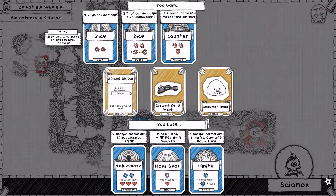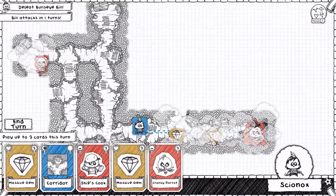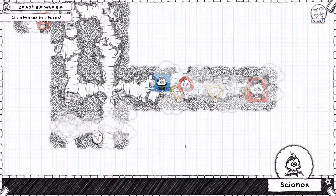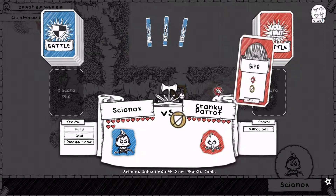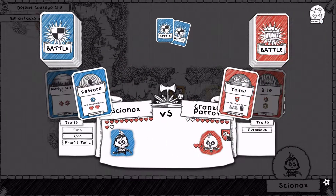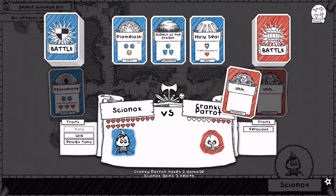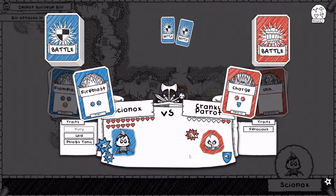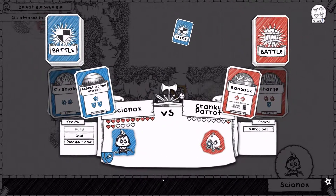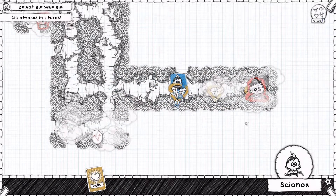We've got a Spiked Shield, a Cavalier's Hat, a Snowman Head — we're just going to take gold though. Bill attacks in one turn. Let's find another Cranky Parrot, a bit more gold — we'll just put this down here. Guildmaster is looking for one of these. Time to attack Bullseye Bill after this quick Cranky Parrot. Steel Marrow, regenerate all you want — you're not going to dodge in time. Could have that Climber's Axe, the Wooden Shield, but I shall take gold and accept my duel with Bullseye Bill. I'll feed you to the fishes!